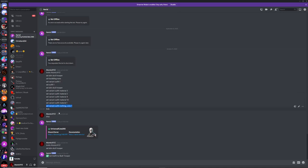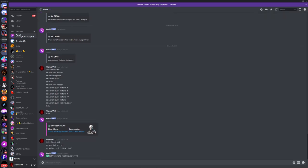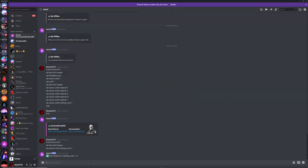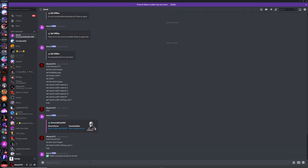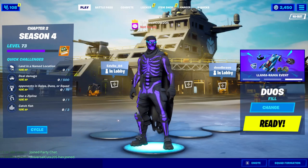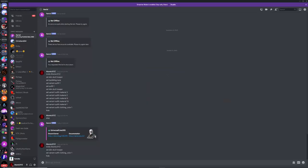To get the purple variant, I'll put the exact command in the description and a pinned comment: 'set variant outfit clothing_color one'. Paste that in and you'll get the purple skull trooper variant. If you don't want it to look obviously fake, just type 'hide' and that will hide everyone else besides you. As you can see, we just got a purple skull trooper lollibot.